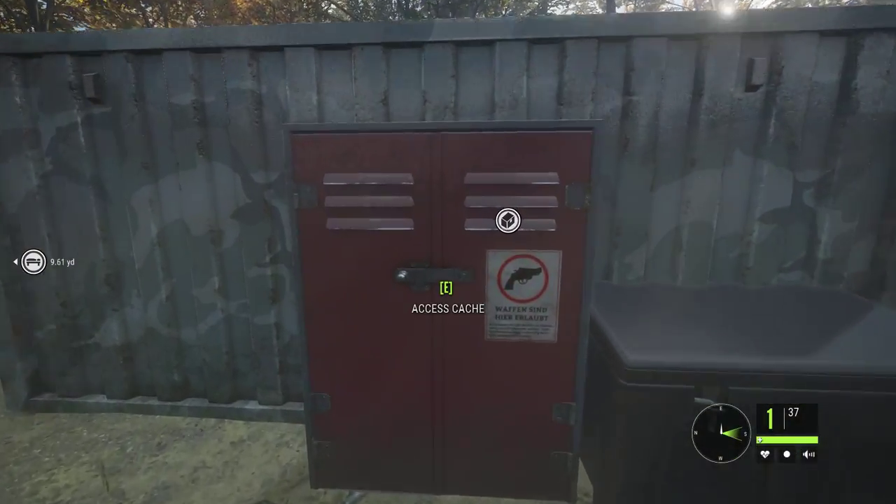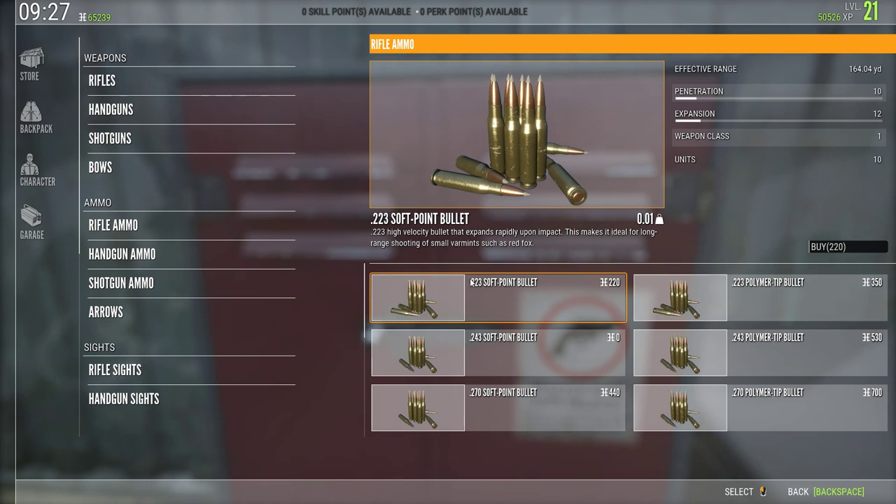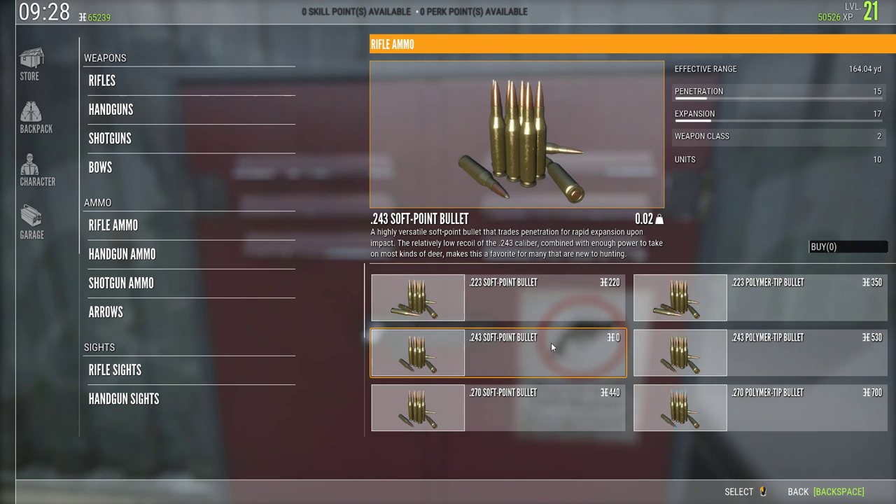Let's talk about the different ammo types. When you first start the game, most likely you're going to be using the 243 — this is the weapon you start with. When you first get it, the only ammunition available is the 243 soft point bullets, which you get for free — 10 bullets. You can see the penetration stat is 15 and the expansion is 17.